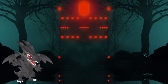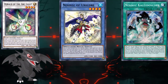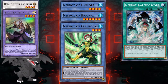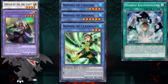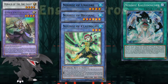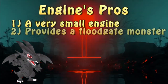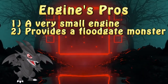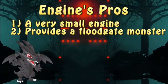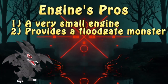Since there's no definitive build for this engine, I propose one that I use myself: one Kaleidoscope, one Unicorn, one Herald of the Arclight or other Fairy NTSS, Necrows of Bryonic and Necrows of Colossalus. The last two are optional, but they give the engine additional search ability and by extension deck thinning. The engine is very small, not really hindering the card choices for the deck itself. Not to mention it also provides a floodgate level 4 monster on the field, negating the effects of all monsters summoned from the extra deck. Being on level 4 is also important since the rank 4 pool is the biggest one in the entire game.